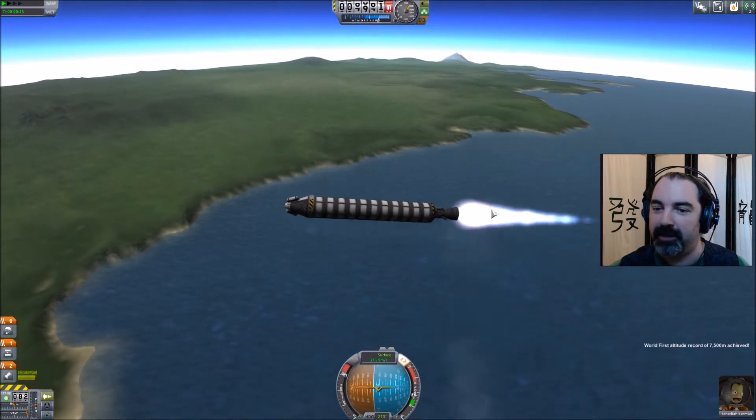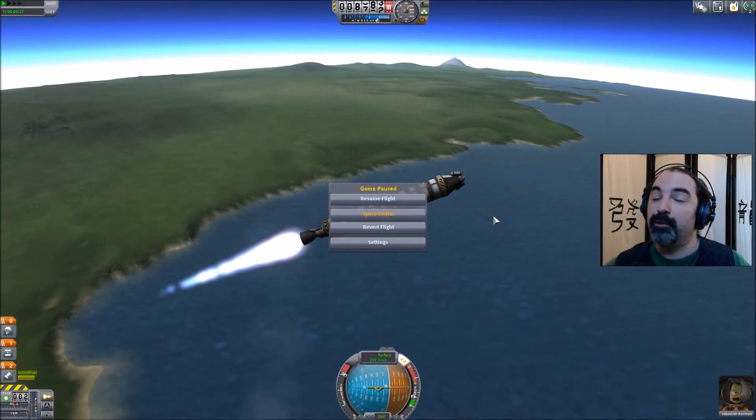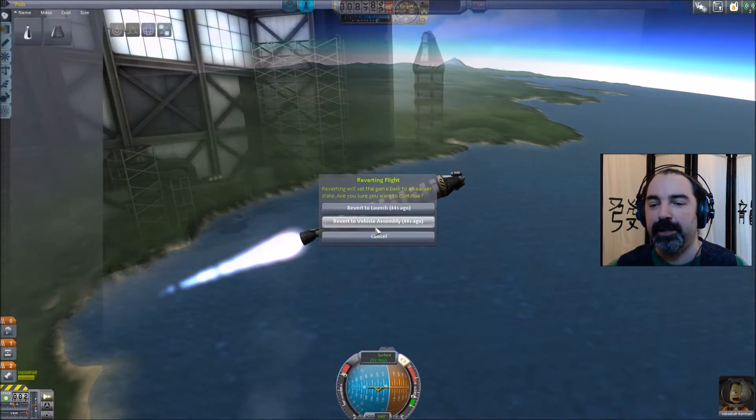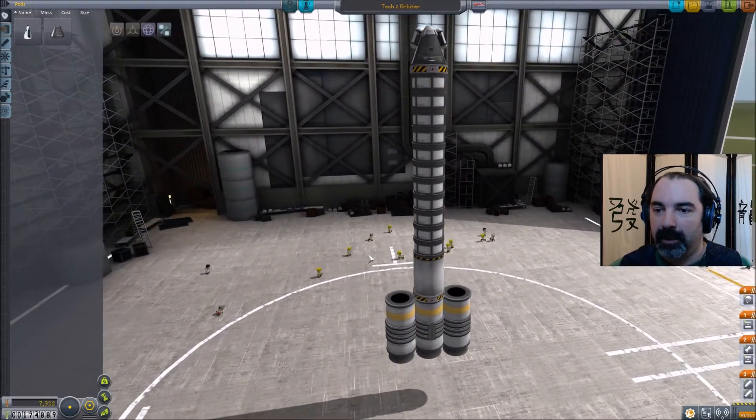We've lost control of the ship — we're not going to reach orbit. In fact, we're probably going to blow up and die. So if you've run into this problem over and over again, I will show you how it is possible to make this rocket, without any fins or anything, reach orbit. Back to the VAB.